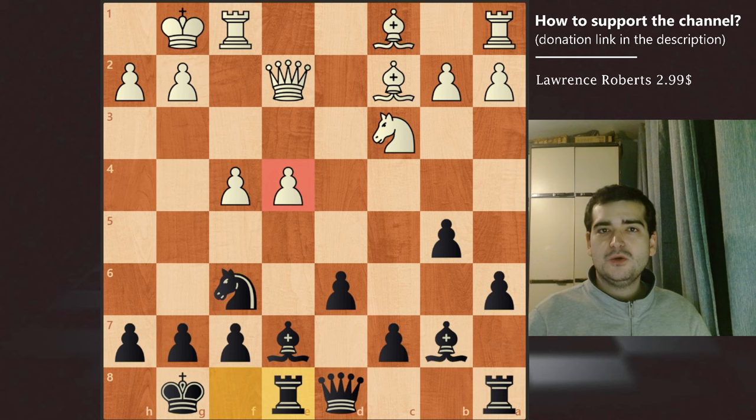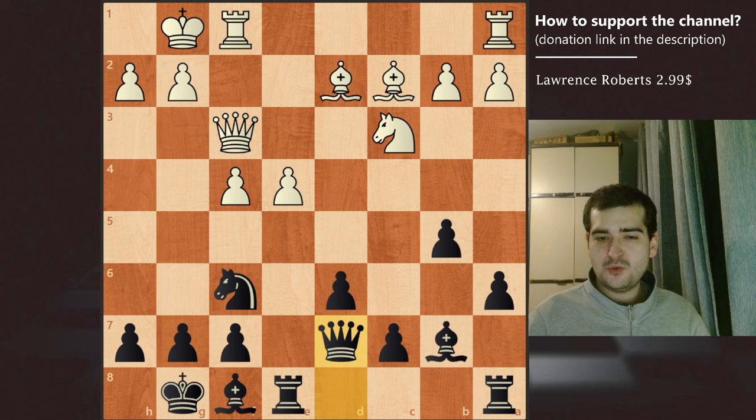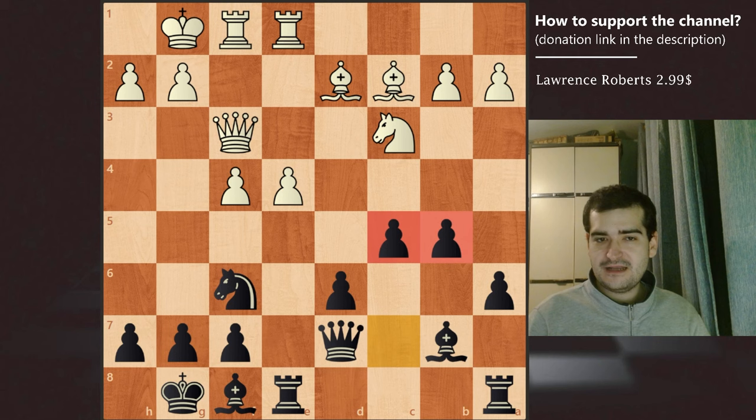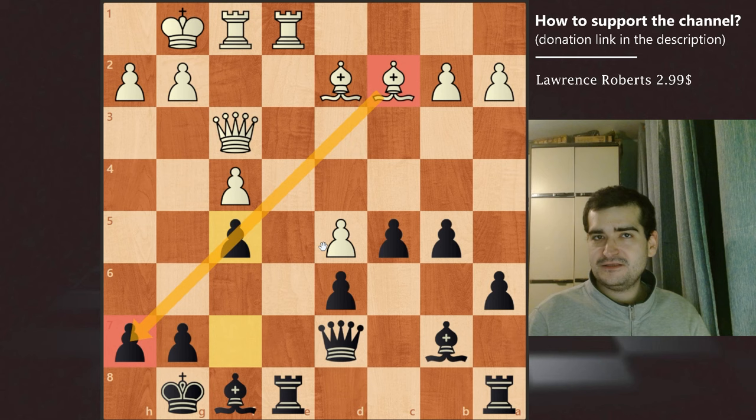We have bishop to d2 for white, wanting to connect his rooks, and bishop to f8 for Sultan Khan, opening the e-file. We have queen to f3. Game continued with queen to d7 for black and rook a to e1, again defending the pawn for white. Black continues with c5, grabbing more space in the center, and knight to d5 is played for white. We have a trade in the center. Sultan Khan finds an amazing move f5, blocking this bishop's dangerous diagonal, and with this move black already has over one point advantage according to computer evaluation.